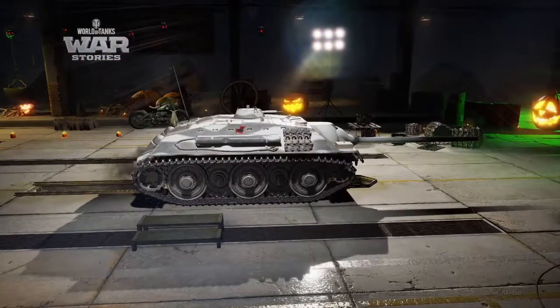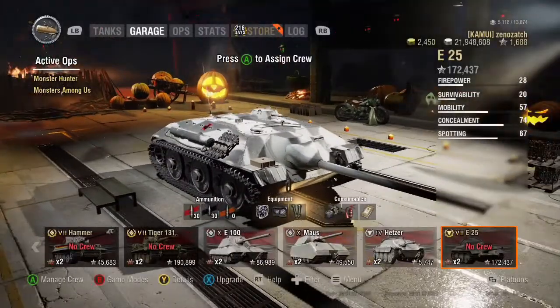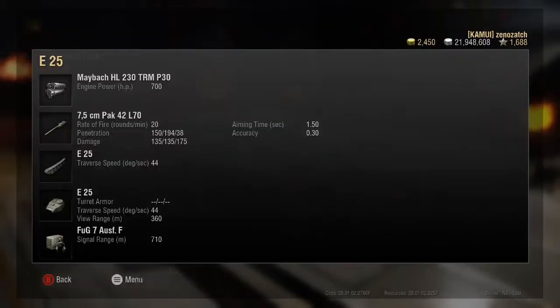The highlight of this tank is the 75 millimeter tank gun with a base DPM of 20 rounds a minute. Penetration is 150 on standard AP rounds, 194 on APCR, and 38 on HE rounds. Damage for standard AP rounds is 135 per shot, and HE rounds deal 175 per shot if they penetrate. Aim time is 1.5 seconds and accuracy is 0.3 — these are all base stats.